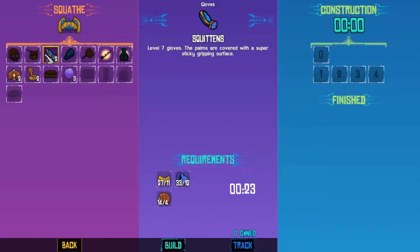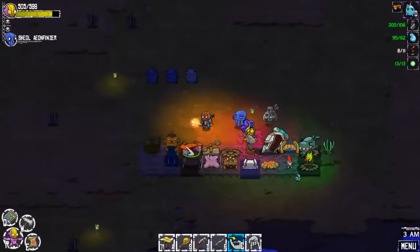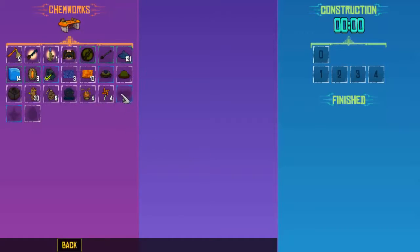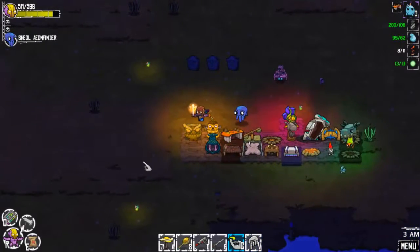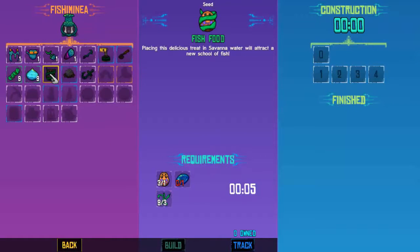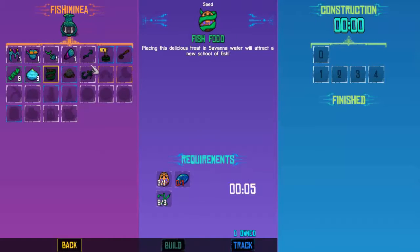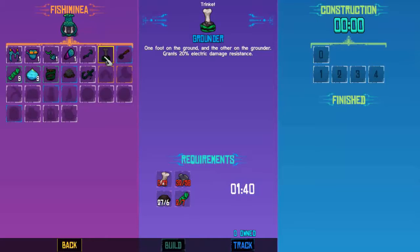We can make squiddens! First, let's see if we can make any better gear over here. This delicious tree in savannah water will attract a new school of fish — oh yeah, that is how it works. Okay. Grounder: one foot in the ground and the other on the grounder, grants 20% electric damage resistance. Oh okay, we should probably make one of those.